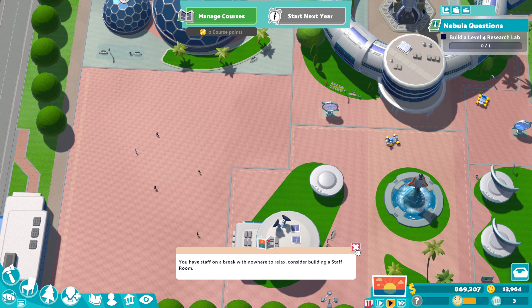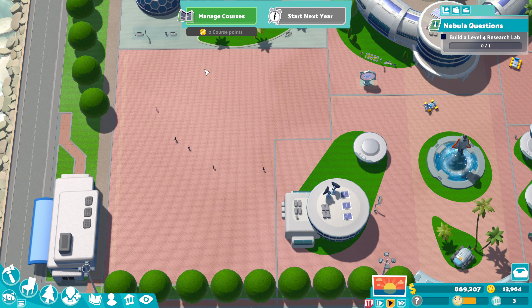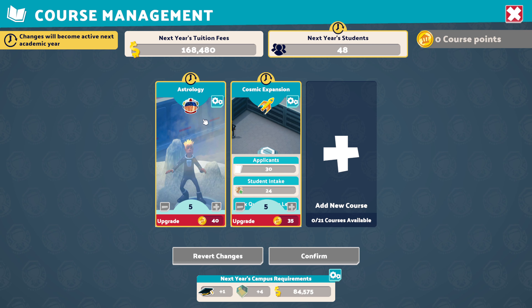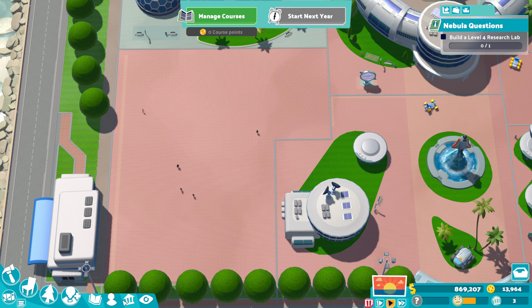Now what I have done is put down lots of rooms, got all my course points up, and I've increased these both to level 5 — I'll explain why in a bit. I've got my campus level up and taken out all the loans, that's why I've got so much money.